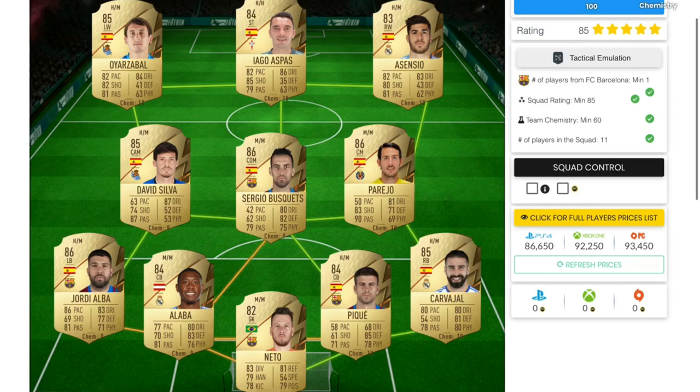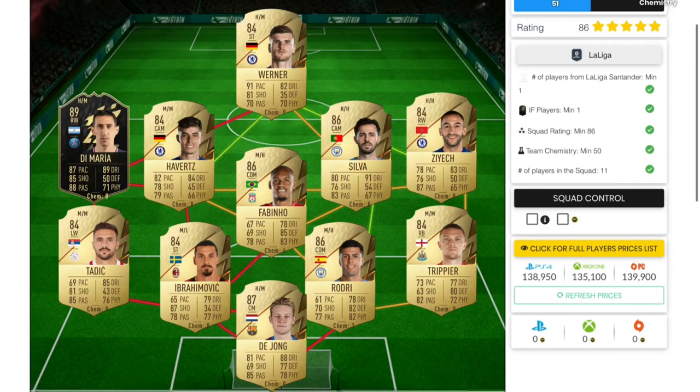For this SBC you guys will need to complete two different squad builders. The first one is the 85-rated squad builder, which will cost you guys around 86,000 coins on PlayStation and around 92,000 coins on Xbox. You'll need at least one player with a minimum rating of 85 and a minimum team chemistry of 60.